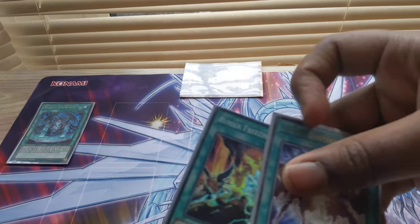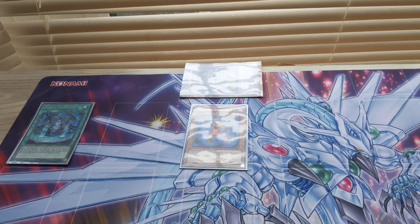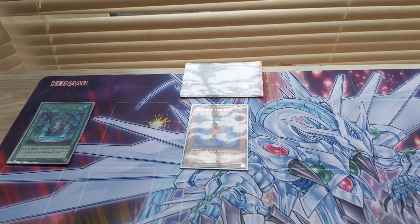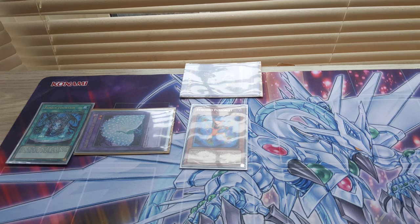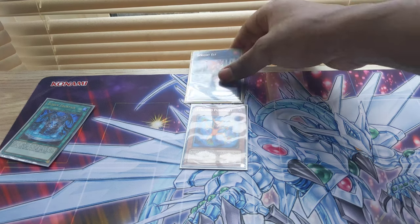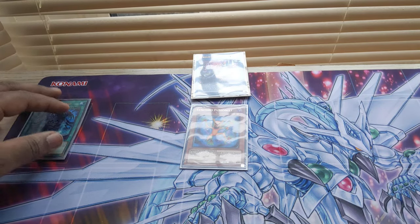We then draw two cards, which are Runic Freezing Curses and Fusion Destiny. We would then normal summon Synchro Fusionist, then activate Ready Fusion, paying 1000 life points. This allows us to special summon a level six fusion monster or lower that's non-effect, which would be Vein. We then link these two off and make Sprite Elf.